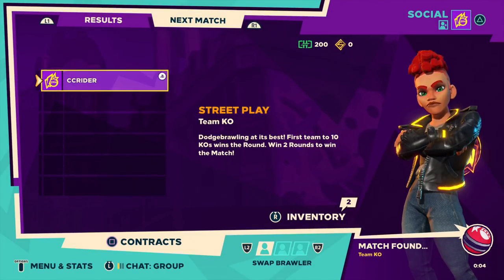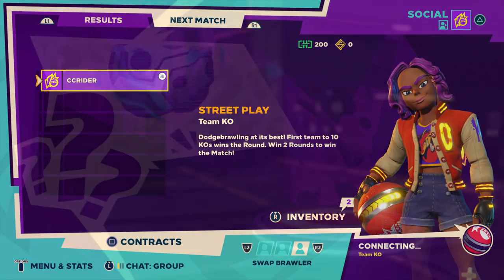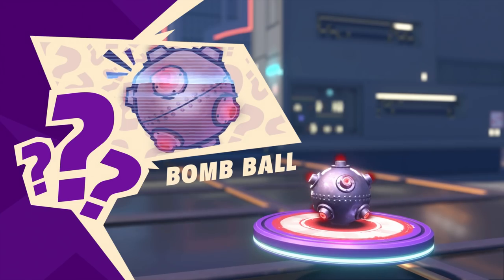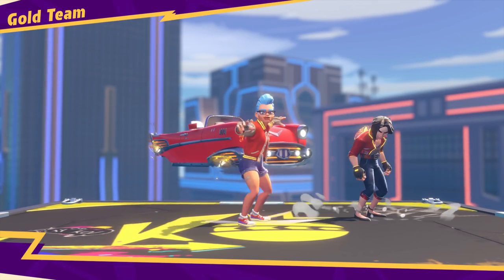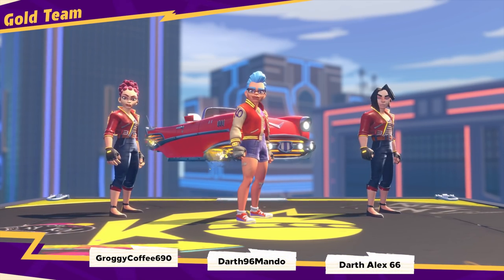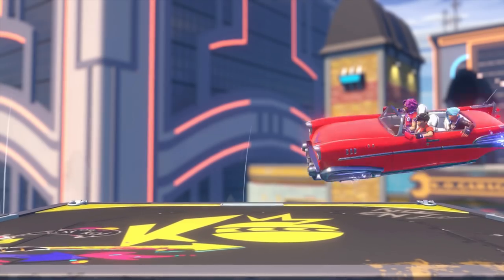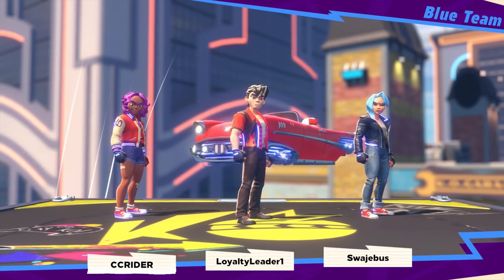I guess we're finding a new match. Now we can switch our brawler — let's go for this lady. Okay, we got a new map here, and we've got the bomb ball as the special ball for this one. So we've got the gold team versus the blue team. Last time we were gold, now we're blue. I think we can handle it.